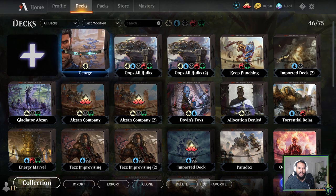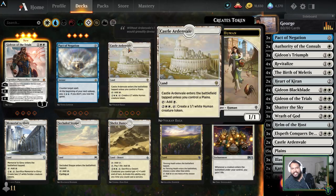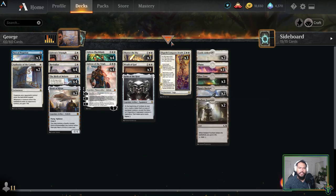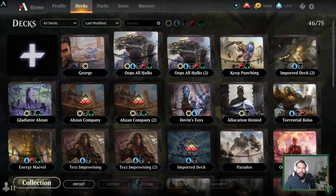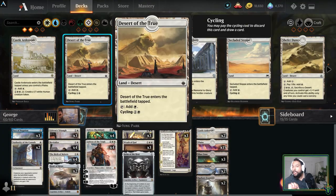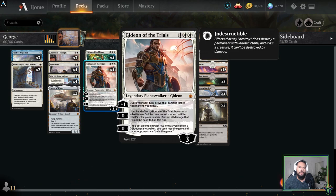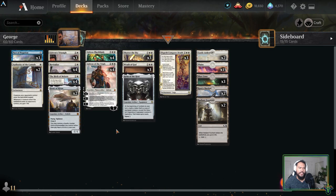Today we're playing a Gideon tribal — technically Gideon control. The reason we're playing this is because I tried to make 'oops all Gear Hulks' but it needs a little more work, so instead we're going to play a deck that seems like it may be interesting. Typically when you see Gideon of the Trials and Pact of Negation together, it's in a blue-white control deck.